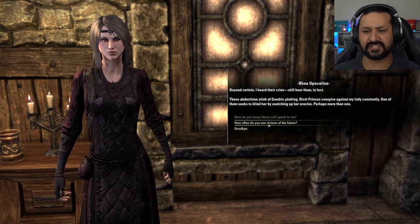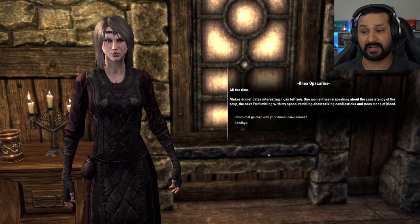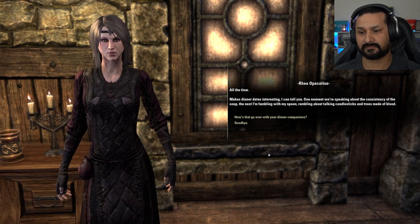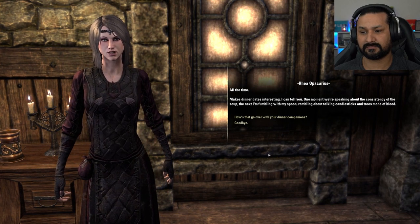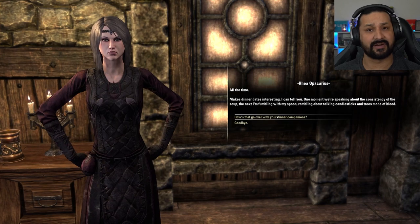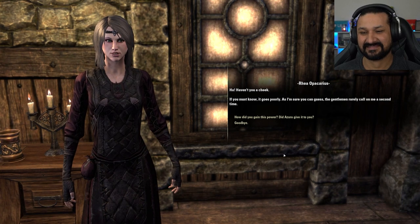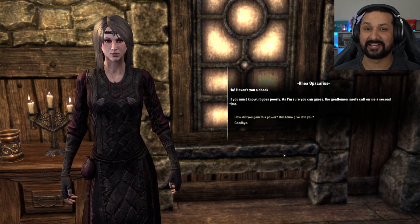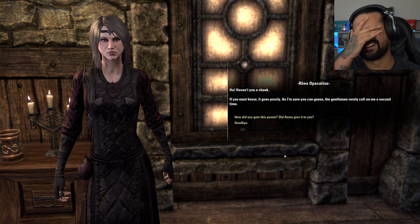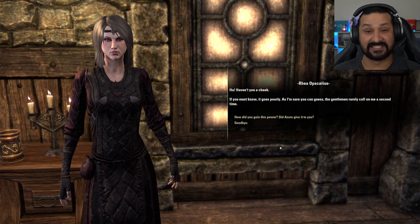How often do you see these visions? 'All the time — makes dinner dates interesting. One moment we're speaking about the consistency of the soup, the next I'm fumbling with my spoon, rambling about talking candlesticks and trees made of blood.' How does that go over with your dinner companions? 'It goes poorly. The gentlemen rarely call on me a second time.' That's so messed up — she gets ghosted. I guess people get ghosted in Tamriel as well.